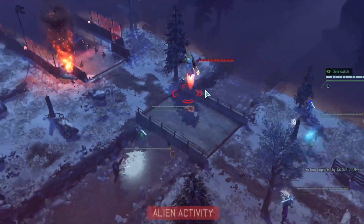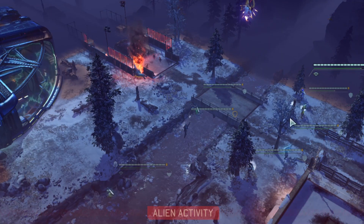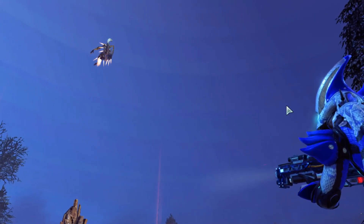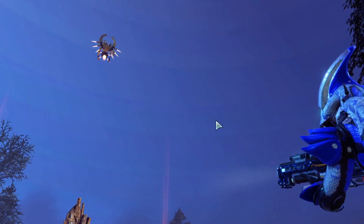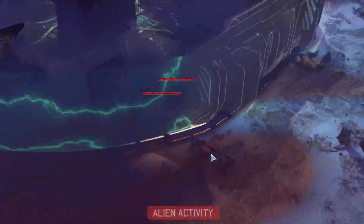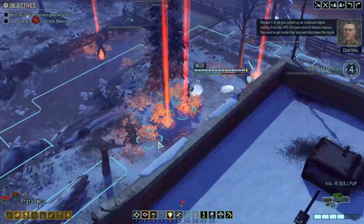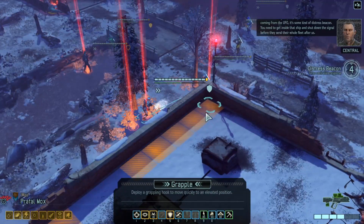Tactical analysis fired there. Why did overwatch not fire? It did fire — we did three damage. Adjusting aim, and a slow cinematic. The Archon's going to be hard to hit. Another group — don't let them see us. Forces spotted. Menace One Five, we just picked up an outbound signal — it's some kind of distress beacon. We need to get inside that ship and shut down the signal before they send their whole fleet after us.